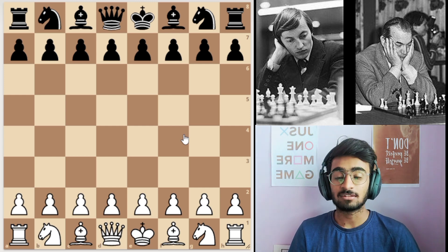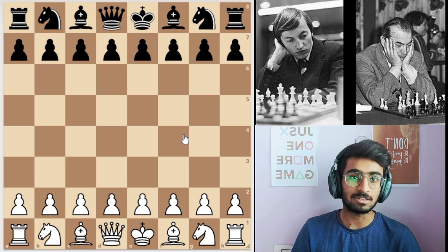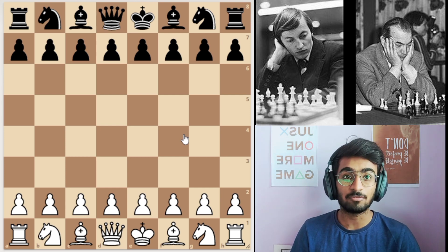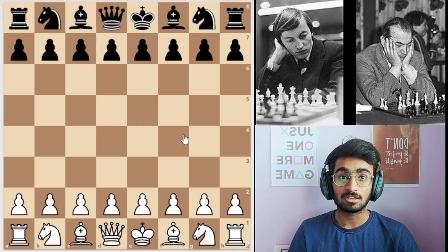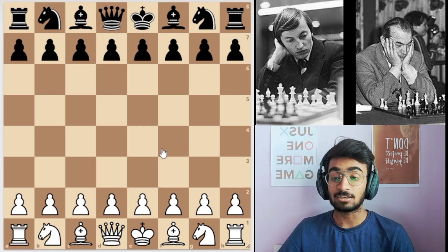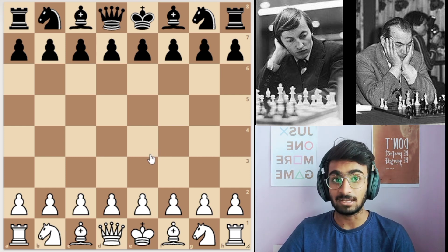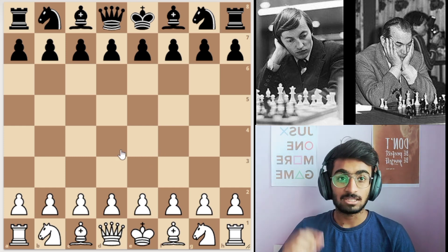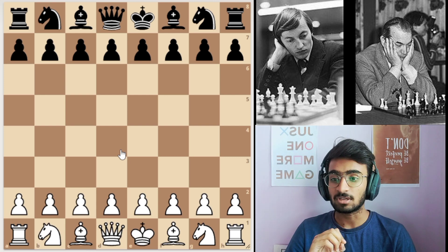Hello everyone, today we are going to see a very amazing game that was played by former world champion Anatoli Karpov against great grandmaster Korchnoi. This game was played in the World Championship in 1978, with Karpov as white and Korchnoi as black.